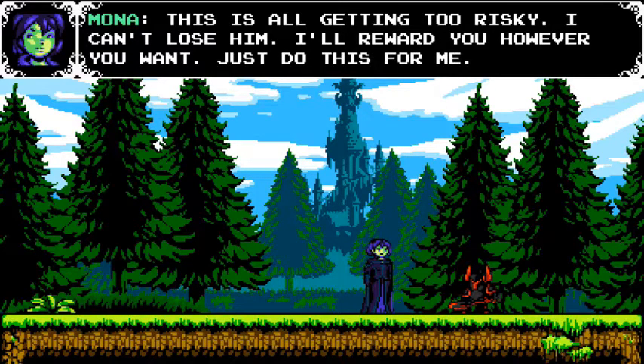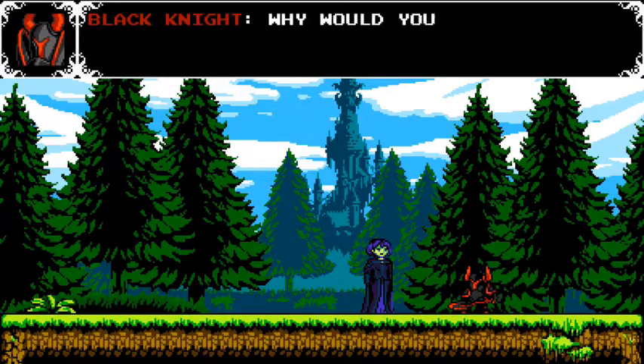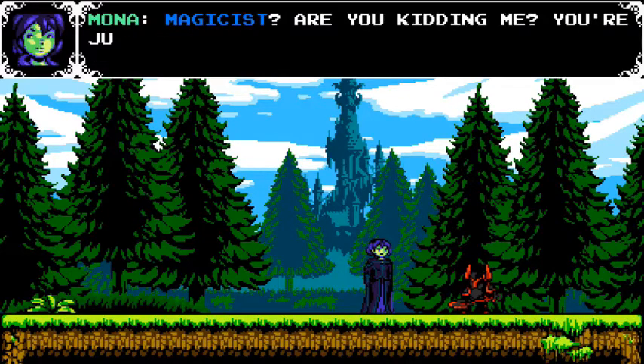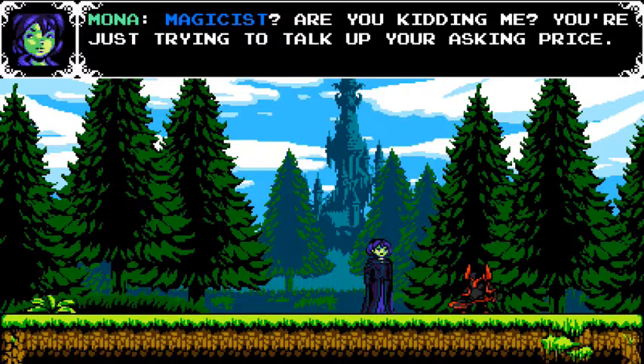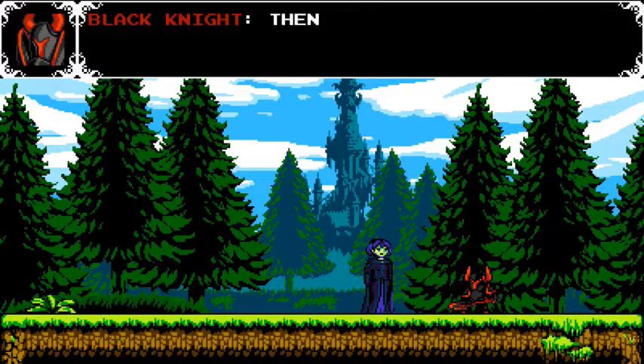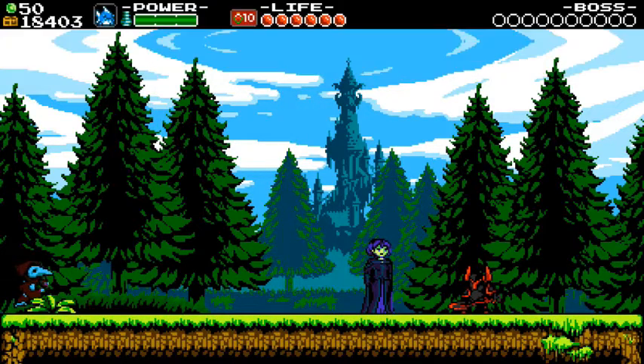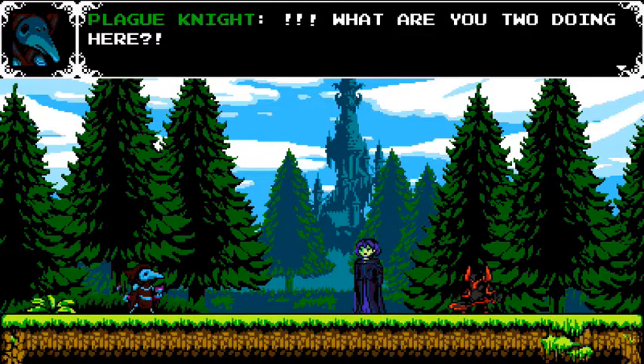This is all getting too risky. I can't lose him. I'll reward you however you want, just do this for me. Why would you help that miserable lunatic seize power and beguile the magicist? What's in it for you? Are you kidding me? You're just trying to talk up your asking price. Then there's the other matter. I can't be bought at any price. What are you two doing here? Something tells me we are going to find out right now.